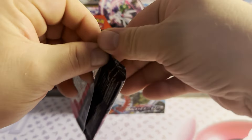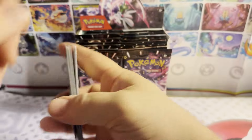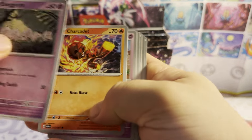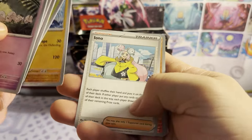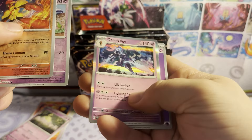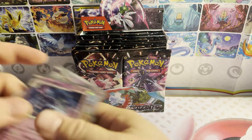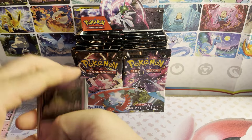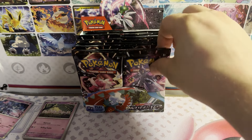For now let's just jump in. Code card for whoever wants it. First pack: Exeggcute, Charcadet, Ralts, Toadscool, Electric Generator, Grapploct, Iono reverse holo, Armarouge reverse holo, Ralts, and a holographic Ceruledge, followed by a psychic energy. Nothing for the first pack, so the right side is looking a little weak, but we're gonna keep on going.